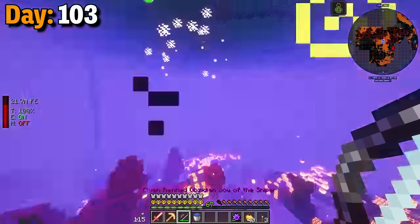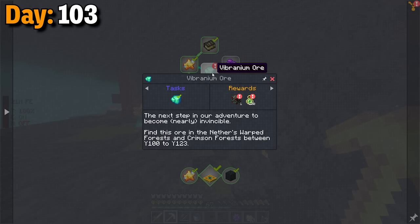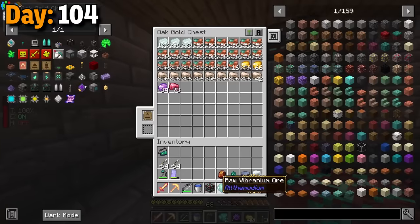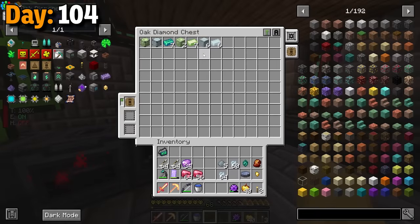I fought a bunch of ghasts, raided a bastion, and then finally found two ores. The quest reward also gave me one extra. While I was here, I decided to dig through huge chunks of this area too, but I had no luck. With just about three ores, I ran them through the processor and ended up with seven vibranium ingots.